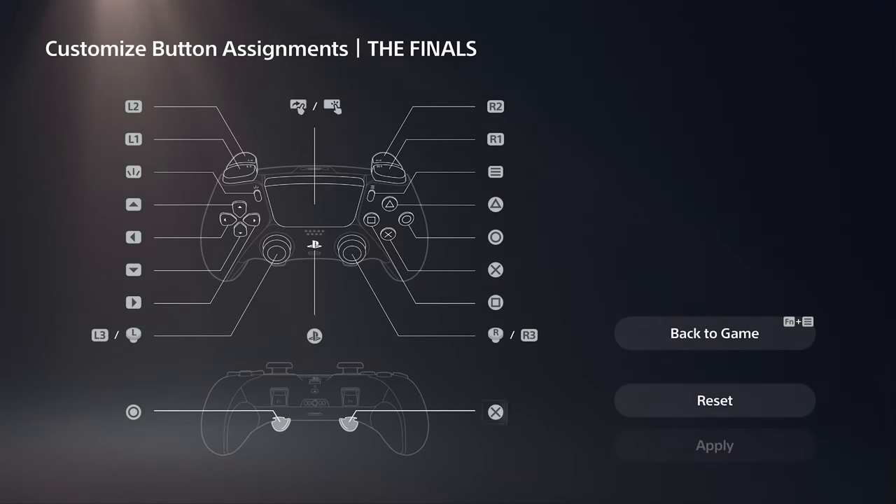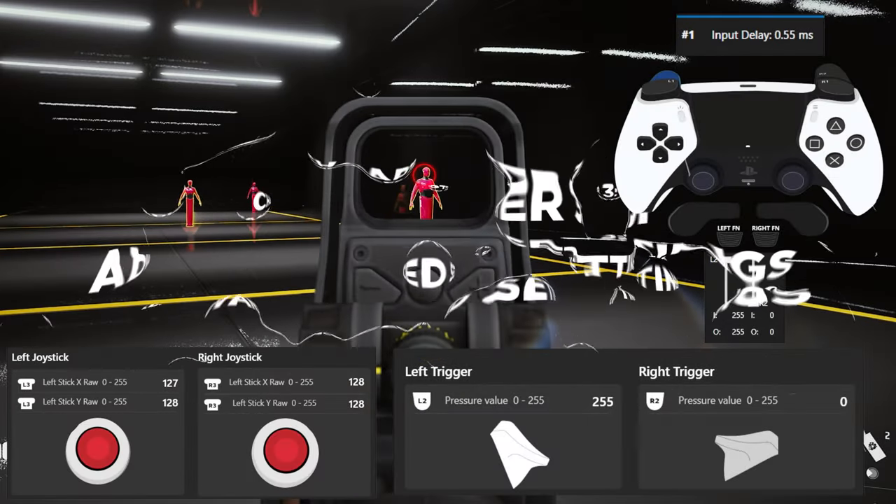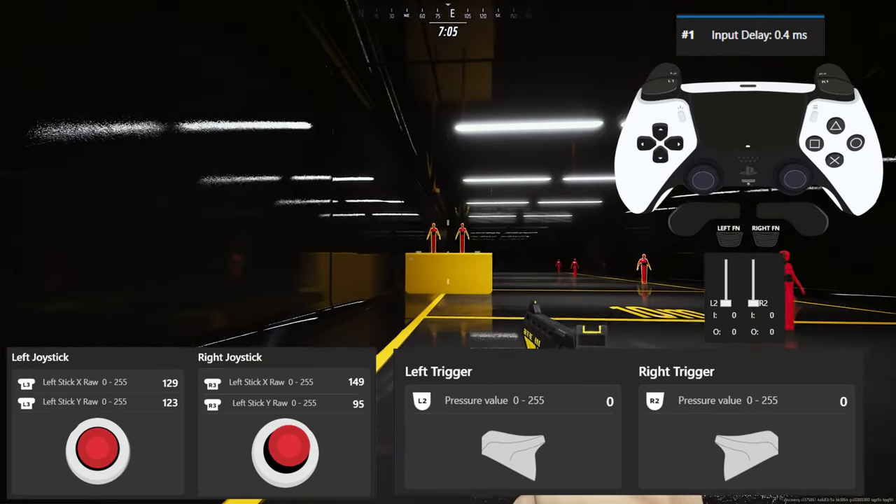For the back buttons, I'm using jump and slide because I use them often. In this chapter, we're going to test a few things that have a direct effect on your gameplay. The first tip is about aiming and hip fire.